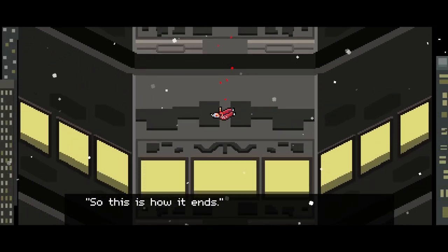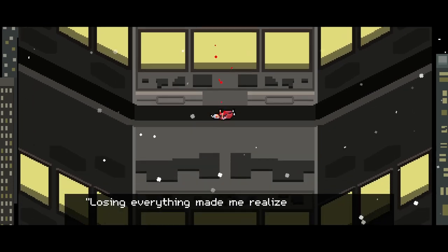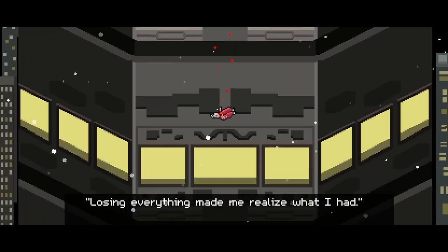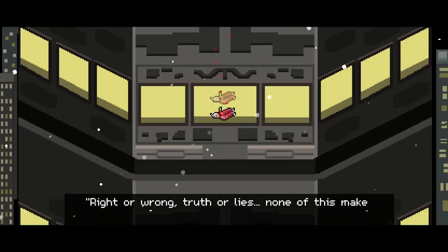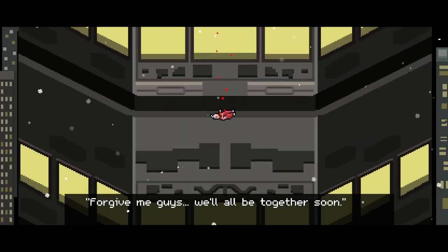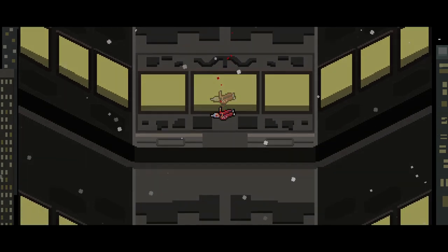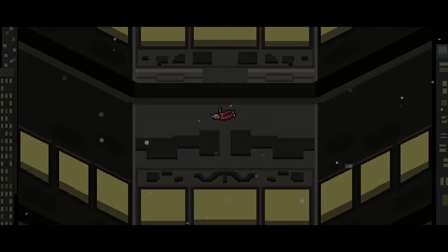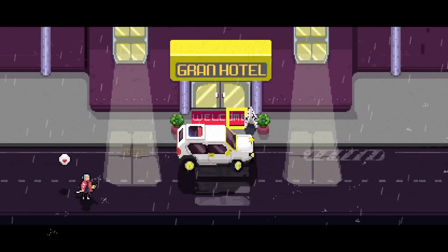Let's see what we're about. 'So this is how it ends.' We had a similar beginning in Undergrave. 'Losing everything made me realize what I had. Right or wrong, truth or lies, none of this makes sense. Forgive me, guys. We'll all be together soon.' Chapter 1: Blood Trail.